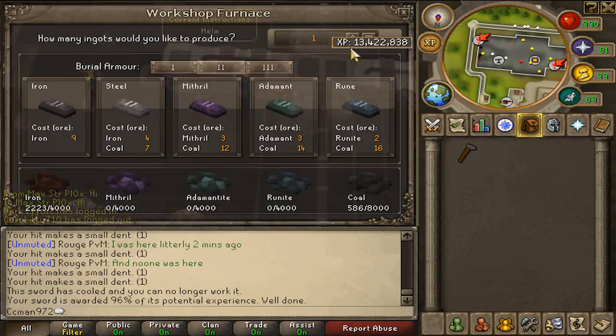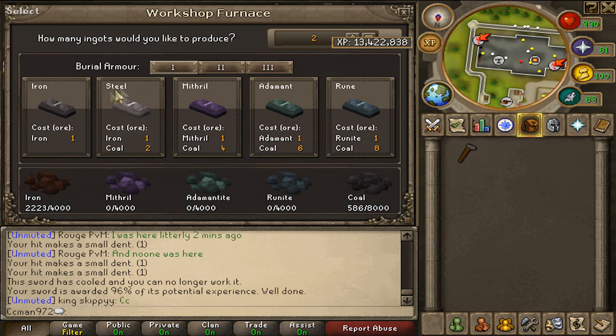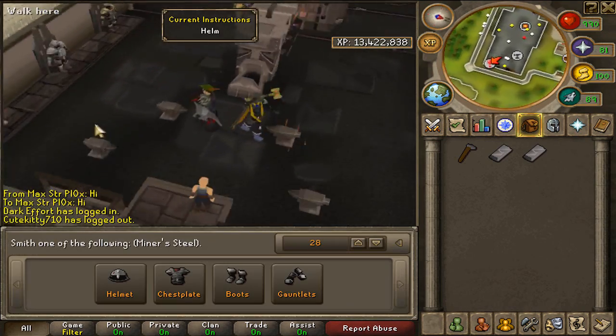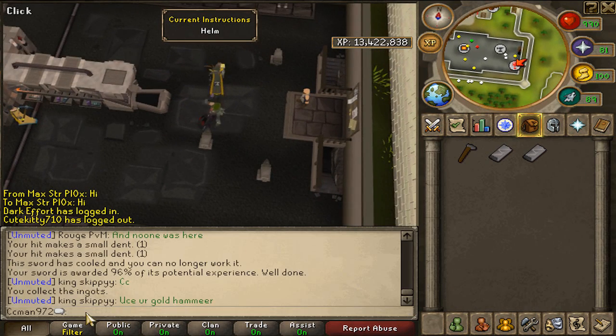Now here's my favorite one. Obviously each thing does more — the higher the bars, the more experience and the more the cost. The more efficient way to do this is by using rank 1. I do helmets because I'll get more EXP.